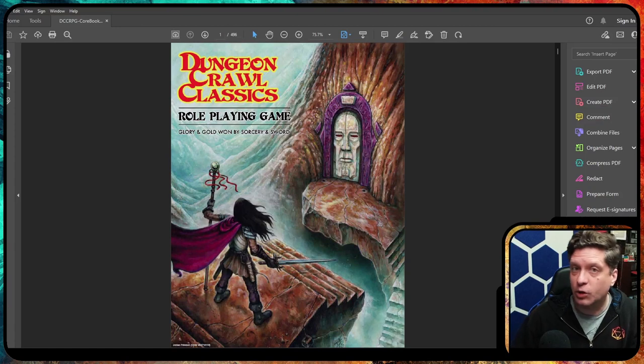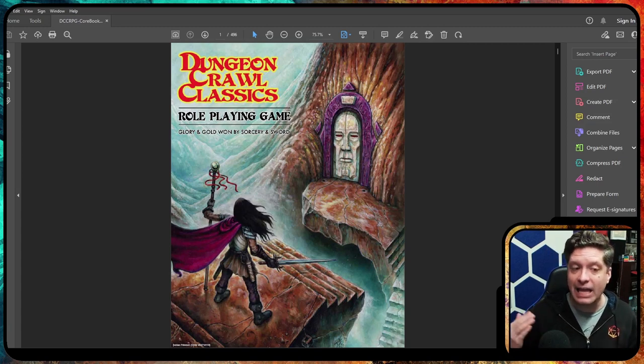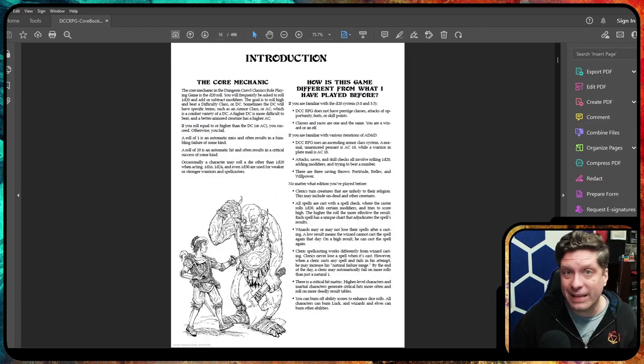Now, this book can look a little intimidating because it is very, very large. They did not separate the Dungeon Master's Guide from the Monster Manual, so it's all of the books combined — a large, thick, heavy book that can be difficult to reference. There's a big community out there that has made various handouts and downloadables that help players get into this because it can feel intimidating.